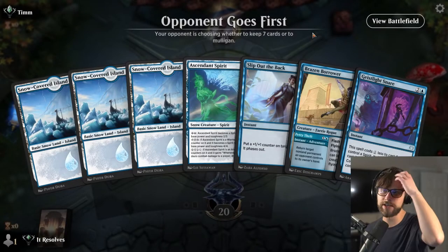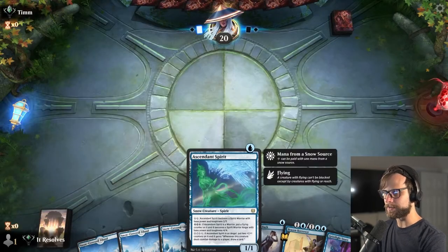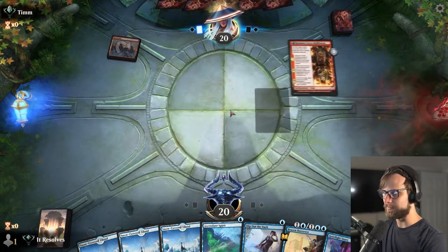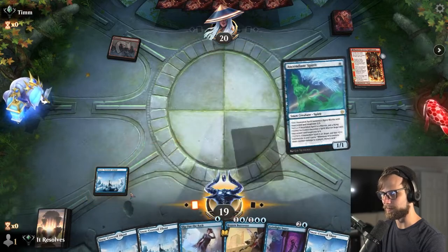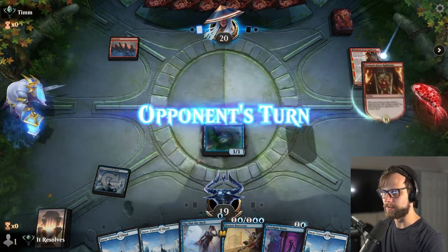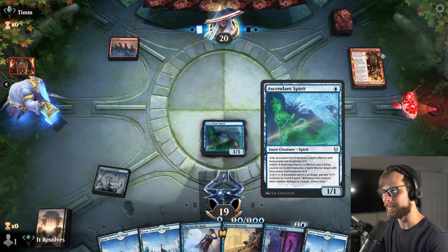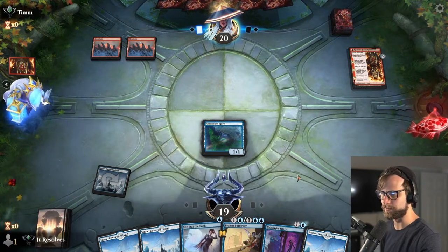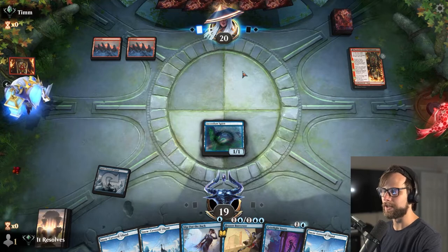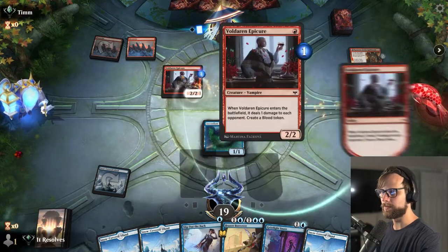We have time for one more — we're going to go for five. Here we are for our fifth game, probably going to be our last. We've got a turn one spirit, which we'll see if it actually sticks. It looks like we are up against burn, which is definitely going to be a rough matchup. We'll do the best we can. Hopefully they don't remove the Ascendant Spirit. If they don't, we can keep it around and then we have Slip Out the Back for protection or the snare. Either way, we're in much better shape if we can force some issue on their side.